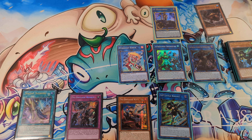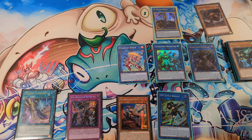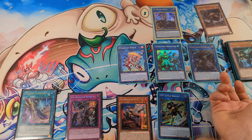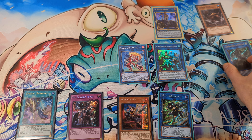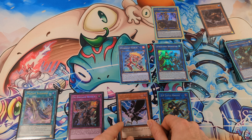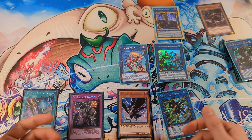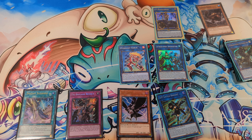So it's a pretty strong board and we also have follow-up. If the opponent has a way to deal with Shurak, we can also search an additional card — for example DD Crow — giving us one more interruption. And that's it for the combo video. Thanks for watching and see you next time.